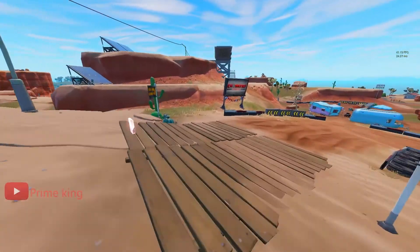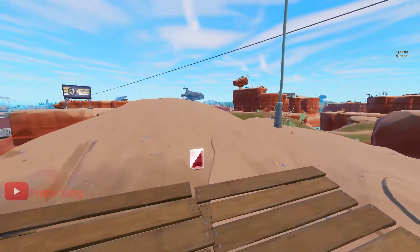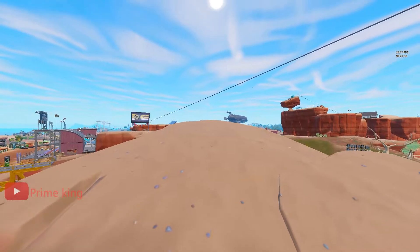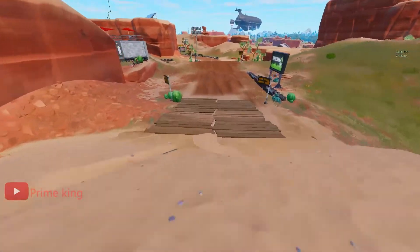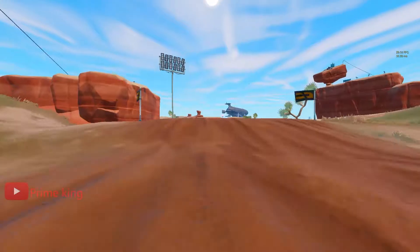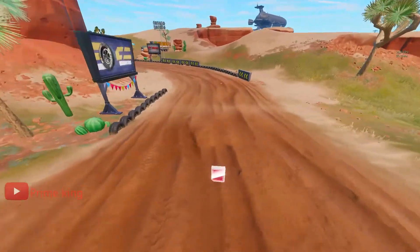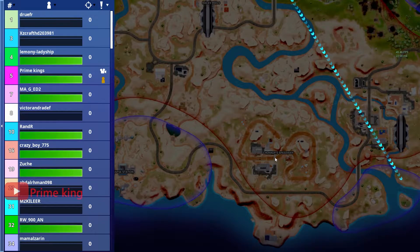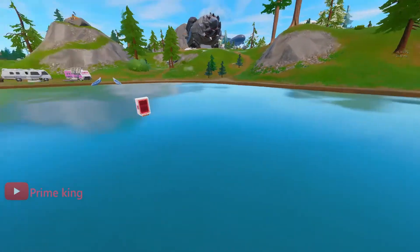After collecting that, go straight and go up this hill — and here is your second omni chip. After that, just drive your car and jump across this land, and here is your third omni chip. On the map it's located right here, then here, and then here.